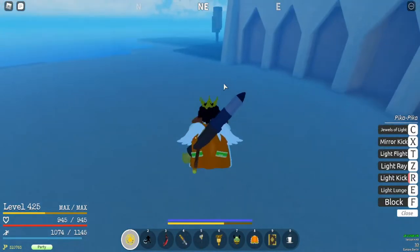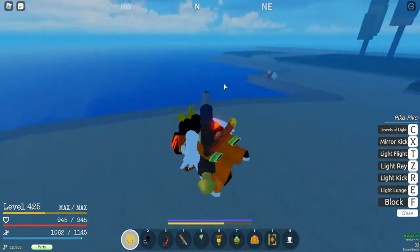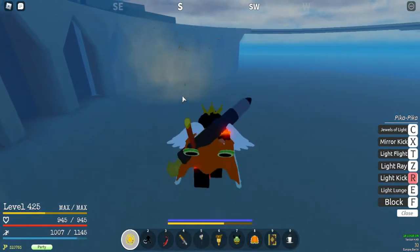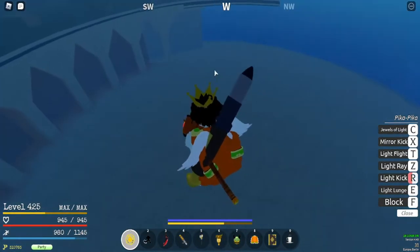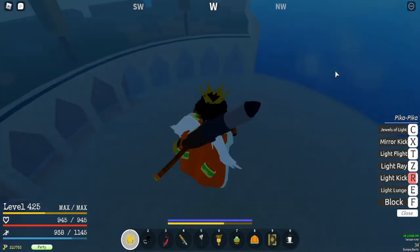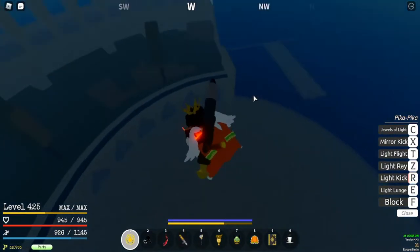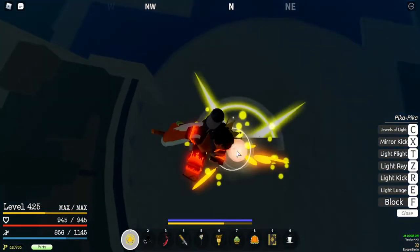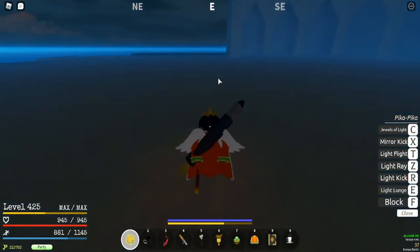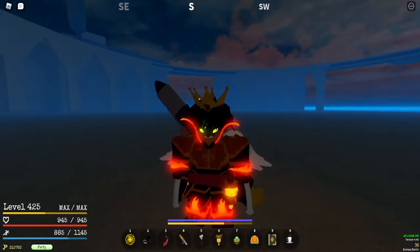For PvE, Light Kick is a great move for aggroing enemies because it doesn't insta-kill — you can aggro a bunch of mobs by hitting them from far away while in the air. For PvP, you can do some damage while fighting in the air, but be careful because it has a long wind-up and can be easily dodge-countered, since people will instantly notice the animation.